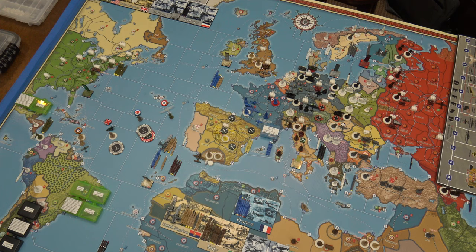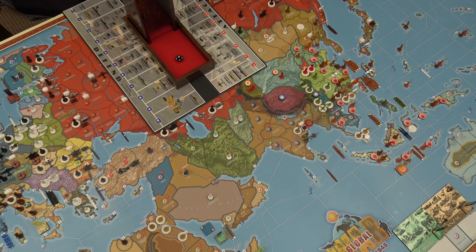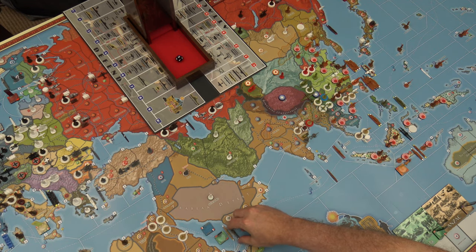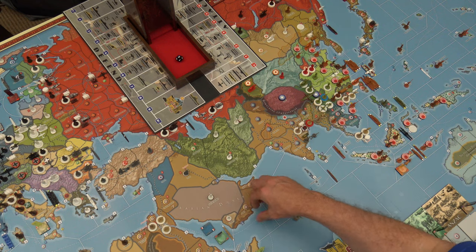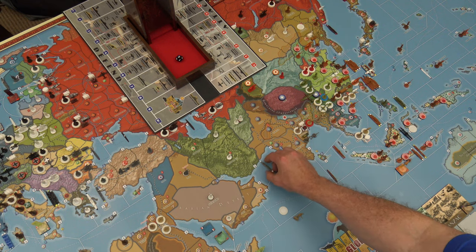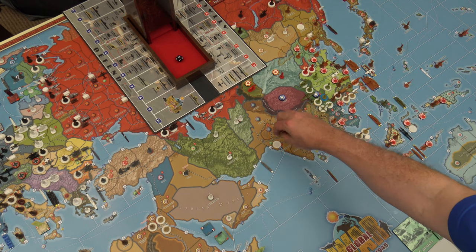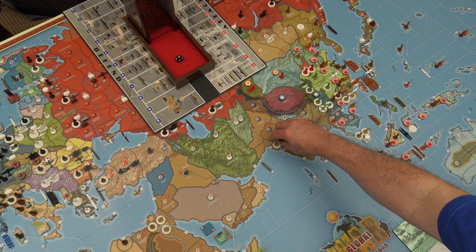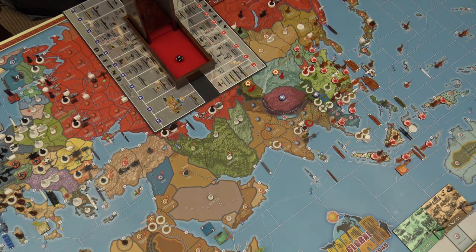Strategic naval movement: one ANZAC transport — the guy that didn't move — is going to pick up two infantry from Eastern Egypt and do strategic naval movement, dropping them off in Maharashtra.